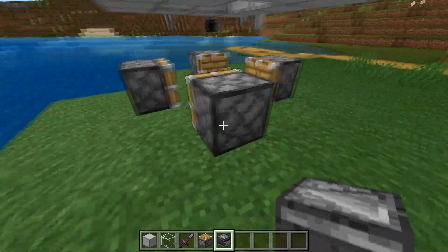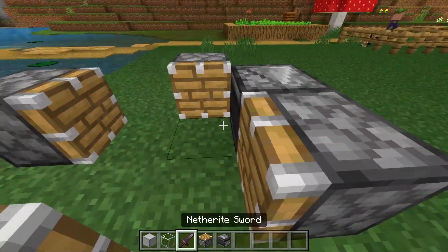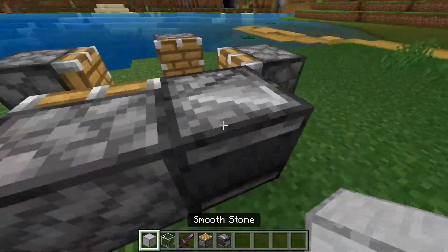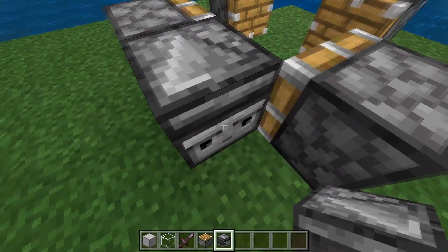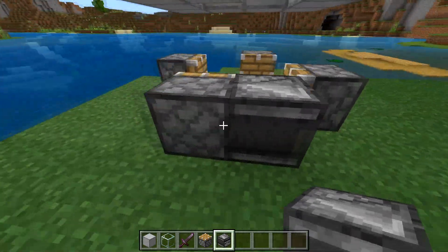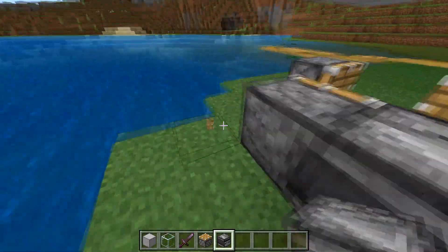Place observers going into the pistons like this. Stand right here and place an observer with the little arrow looking towards the piston. If you don't know how to do this, you can place the observer on the ground, or place a block first then the observer — do it however you want. The little face should be looking outward towards the block to the left of the adjacent piston. Then do this with all of the pistons — head over here and place another observer facing outwards.